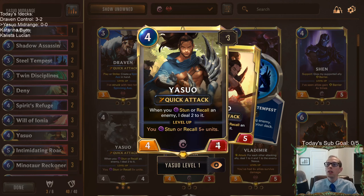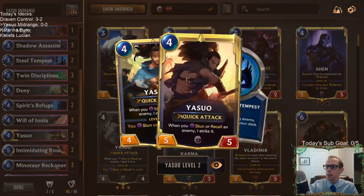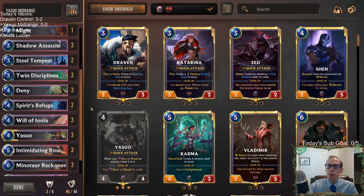Definitely makes Yasuo harder to kill if you play him on turn 4 — no getting excited being able to kill him right away. And leveled up, he's now a 5-5 instead of a 5-4, just the additional point of toughness. So let's play our Yasuo deck again.